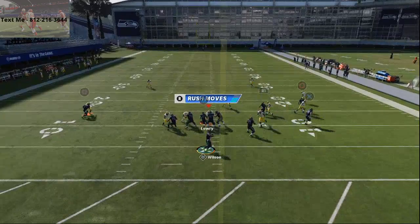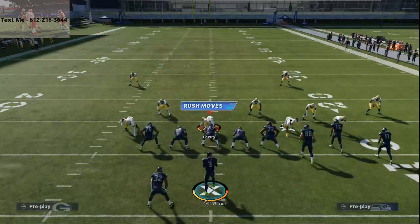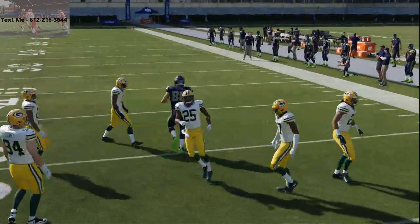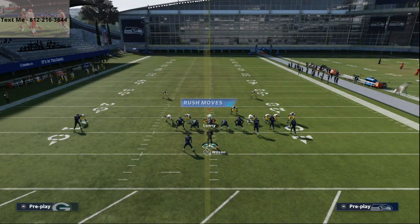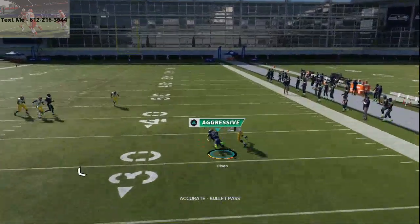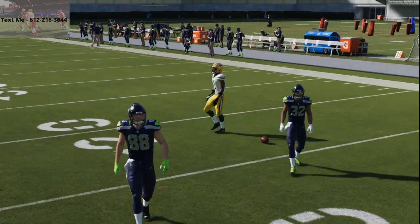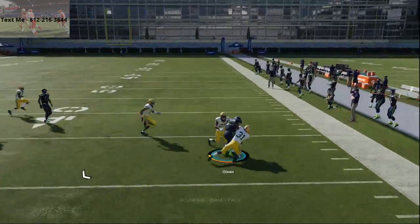This route to the tight end is probably the best wheel route you could run against man to man. It's not going to work 100% of the time but it works more than you'd think because he's going to get inside leverage. What I like to do is low ball pass to the inside — you can click on and swerve catch him to the inside of the field. Wheel routes work really well this year against zone coverage. There is a window where if he gets that inside position you can click on and use an RAC catch. You can throw this route to your tight end, pass lead to the inside, click on, and aggressive catch or possession catch it.